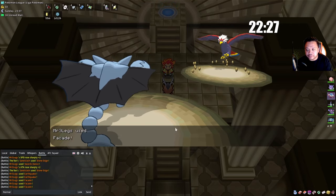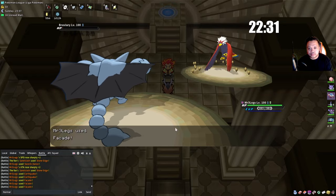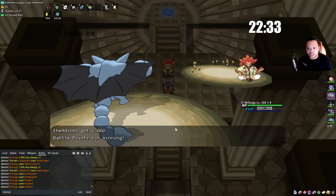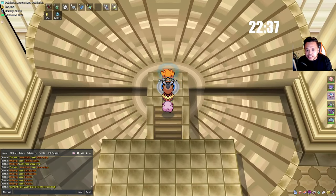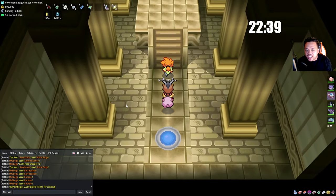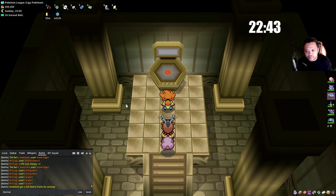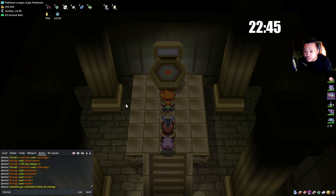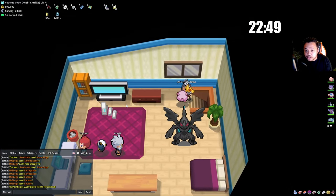Now we want to be fast. We skip the end dialogue — I got 99k. We started at zero so I could show you the money gains. Now we need to go ASAP to the next region.